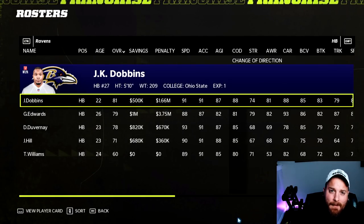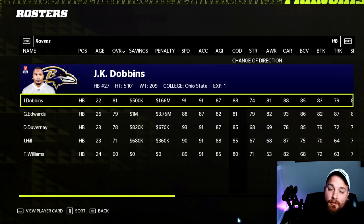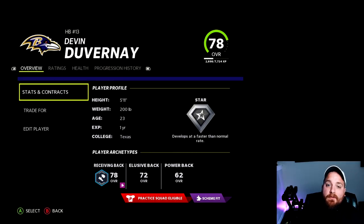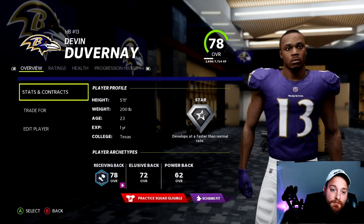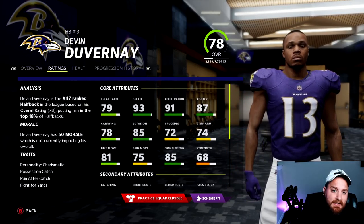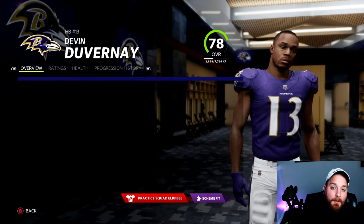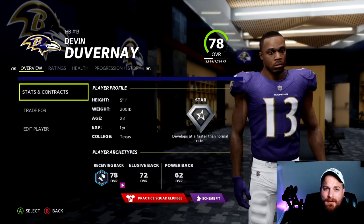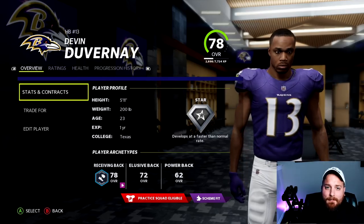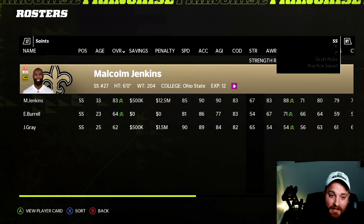The Baltimore Ravens are like the Patriots — pretty well optimized. The most interesting prospect here is Devon Duvernay, a 71 wide receiver who becomes a 78 running back with a dev trait. At 5-11, 200 pounds, he's not a small switch — 93 speed, 91 acceleration, 87 agility, 78 carry, 85 ball carrier vision, 81 juke move. Not something you'd see in real life, but if you're genuinely looking for a wide receiver who makes a logical switch to running back, Duvernay is that guy.